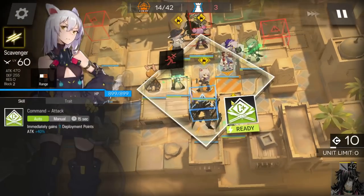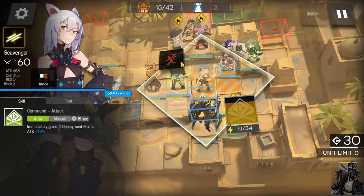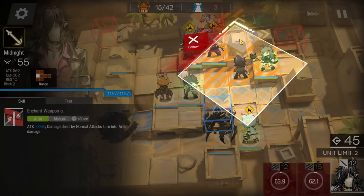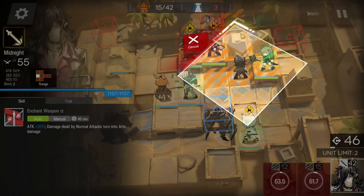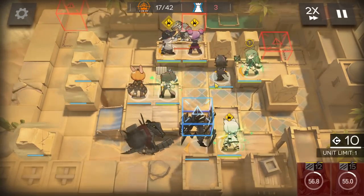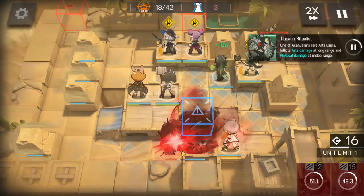Deploy the single target medic. Once you have enough DP, you don't need this operator anymore so you can retreat them. Then place the ranged guard facing the top side — someone who is able to reach that attack range. You can even use a specialist; guards and specialists cost the same. Activate Monster's skill when the champion arrives.